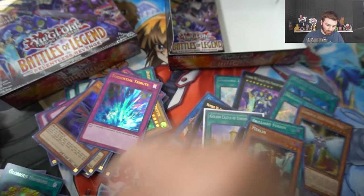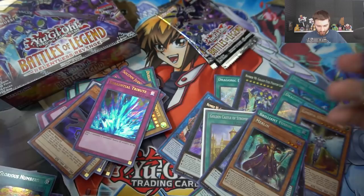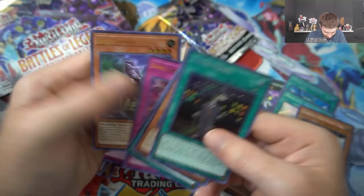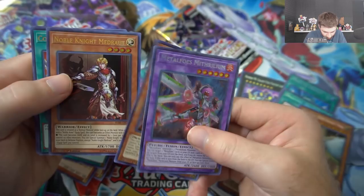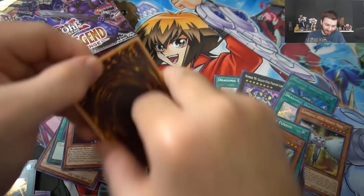Merlin, Torrential Tribute - that one's good. Damage Juggler in there. Let's work down to the last couple packs in box one - we've already pulled so good. Not really keeping it super organized. Princess in again. Living Fossil, Iron Hands, Fool's Burial Goods, Dark Lord Enchantment, Iron Knight. Metal Foes Mithrilium, Rainbow Dark Dragon, Noble Knight Medrod. Convert Contract - okay, last pack out of this crazy box!